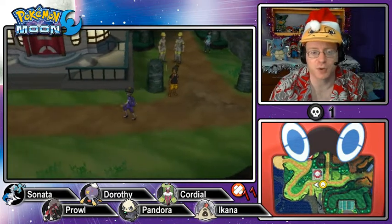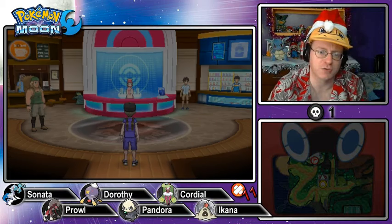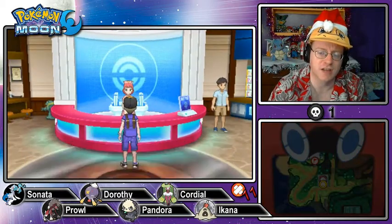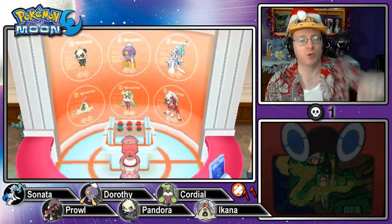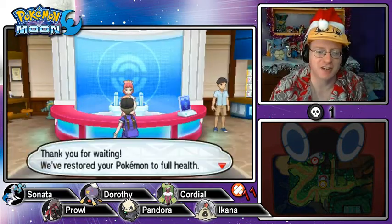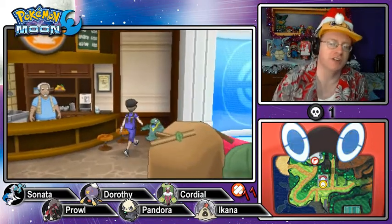This is a Pokémon Center — we're going to heal up. Where is the Aether House? I think they said that's where one of the trial sites is — an ancient trial site. It might be the ghost one. Look at this Grimer hidden behind in the corner. He's going to steal some Poké Beans from this guy — let's drain our beans from here while we're at it.